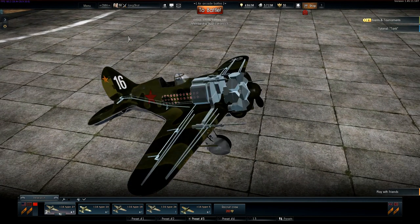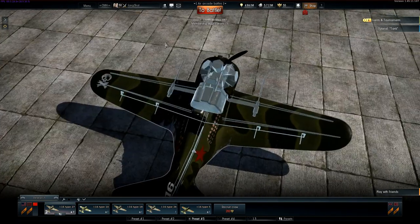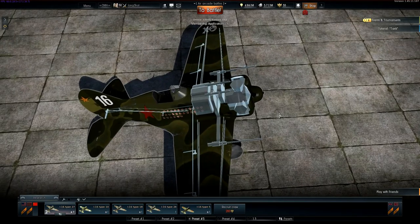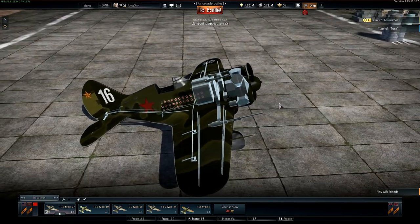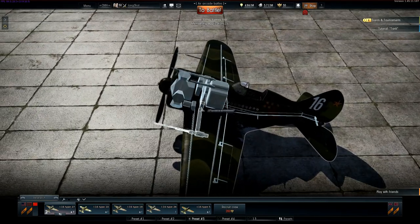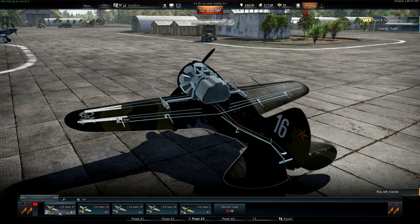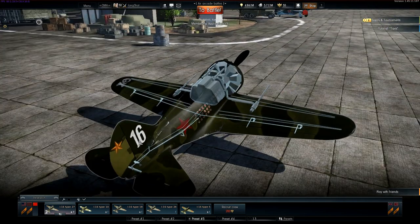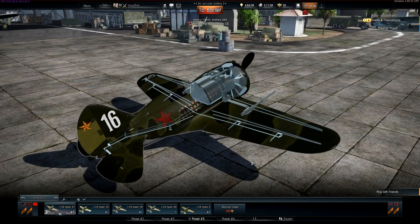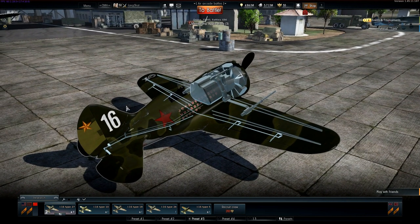Looking at the internal components, the main thing to note is that all the vital components are compacted together in a very small space in the nose. There's nothing exposed in the wings at all, and that makes this plane an extremely small target. The wing struts are also very very small, which makes them very hard to hit.